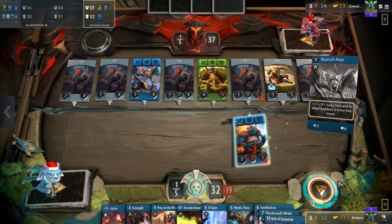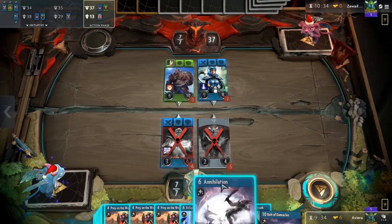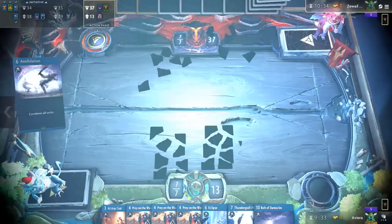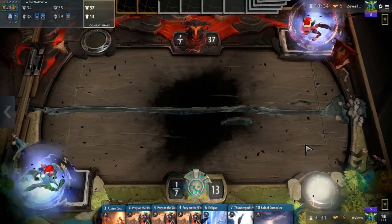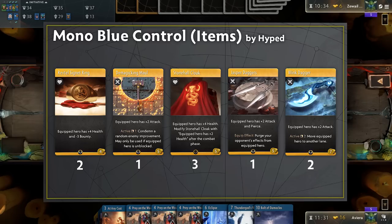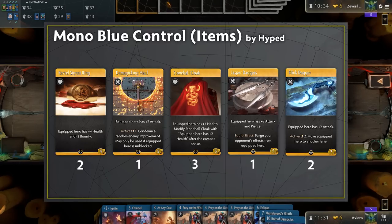To reiterate, however, this effect is symmetrical. You will eventually need to wipe the lane you are stalling in, and you cannot do that by deploying a hero there and casting a board wipe on the same turn, so plan ahead accordingly. Onto the item deck, we have two Signet Rings to give our squishy heroes a health boost and reduce their bounty for when they get caught in the crossfire of Annihilation.